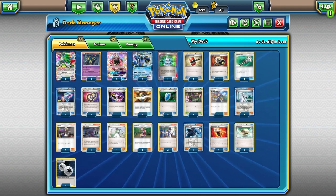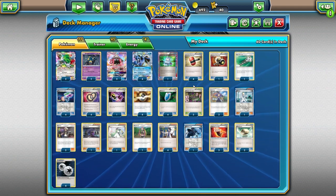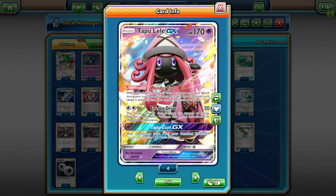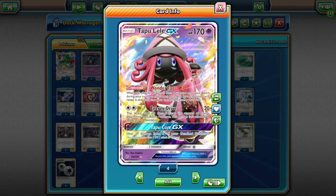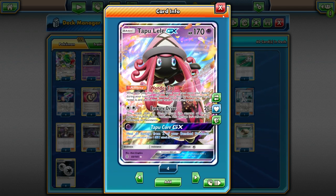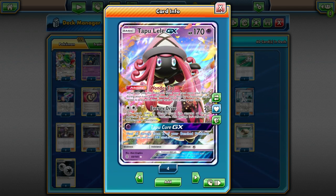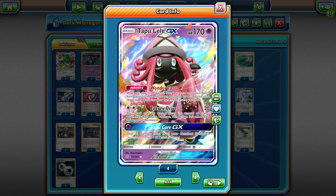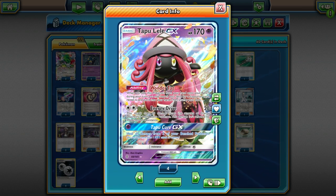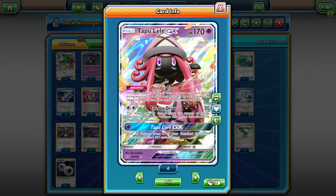That's the main strategy of the deck. We're playing two Topolele — we're playing a ton of supporters, especially one-of supporters, so Topolele is great for that. Energy Drive costs a DCE, which is all we're really playing for energy anyway. Topolele is a great secondary attacker — I found myself using it in the game you're going to see after this deck profile. You can pile energy on Topolele and use it as a late-game finisher.